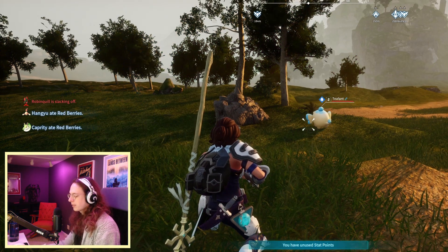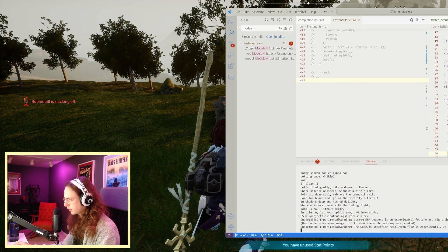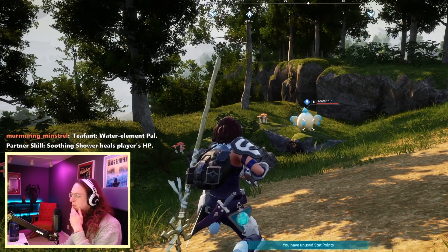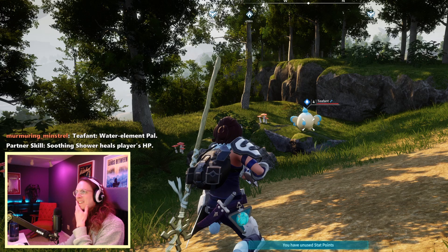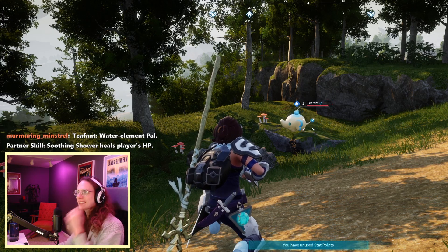Should we fire this thing up? Give it a shot. Yarnrun dev. Paldex, tell me about the T-font pal. Water element pal. Partner skill — Soothing Shower heals player's HP. Nice. The lighting works. That's so cool.